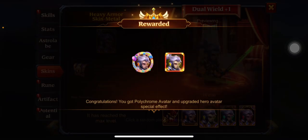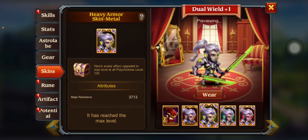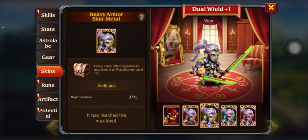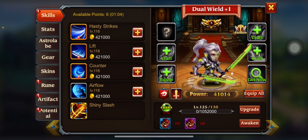Anyways, we're also gonna be able to get this — it's gonna get us to 16. But here you go guys — congratulations on your proly chrome avatar and upgrading hero avatar! The avatar effect upgraded to max level — magic resistance! Lord have mercy.